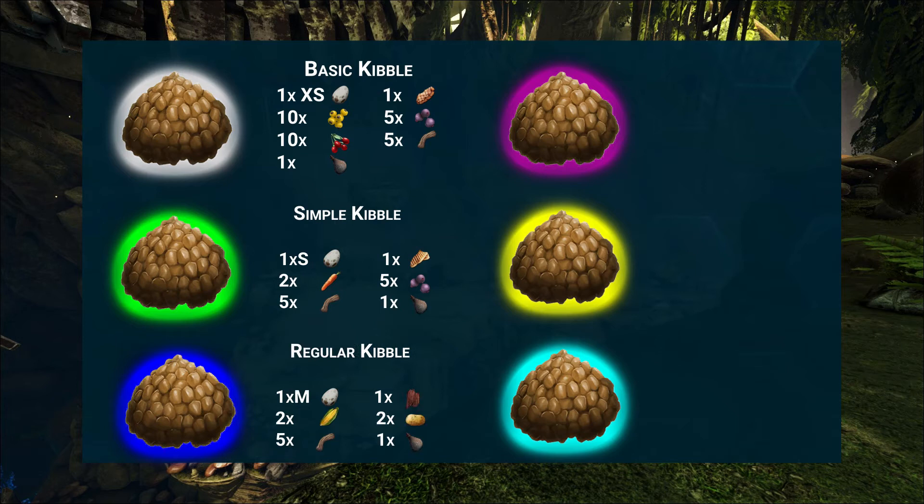The third kibble is the dark blue regular kibble. It is cooked with medium-sized eggs, which you will get from Ankylosaurs for example. Together with those eggs you also need cooked meat jerky, 2 longrass, 2 savoroot, 5 fiber, and water. The next kibble is the pink superior kibble, which is made from large eggs that you can get from Argentavis, Allosaurus, or Spinosaurus.